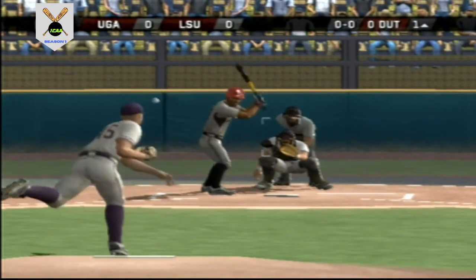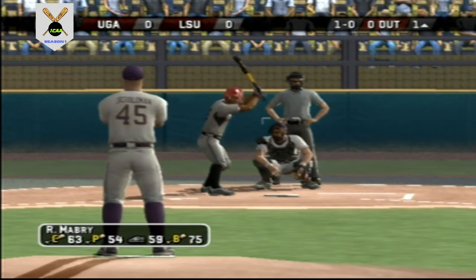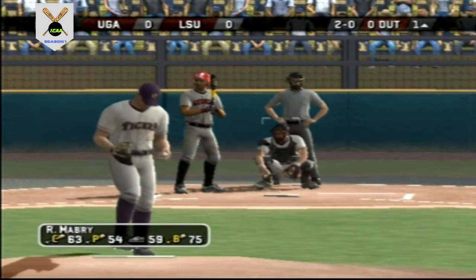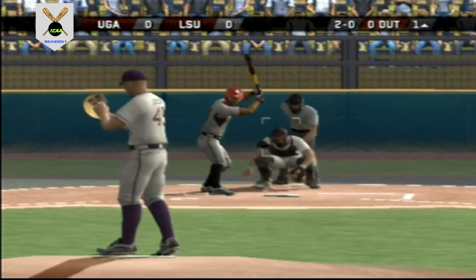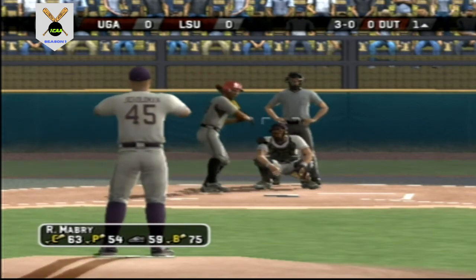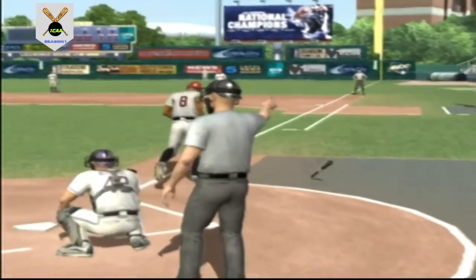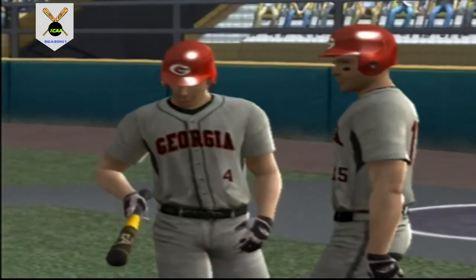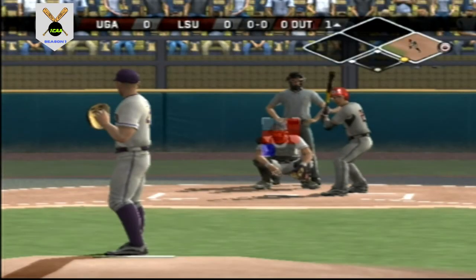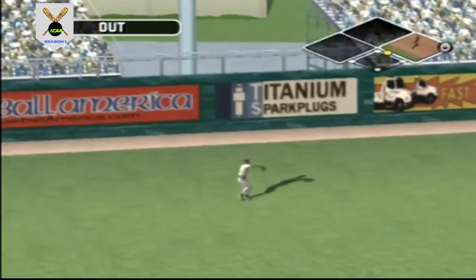And here's the first pitch of the ball game. The batter takes the ball to start this one. Missed with a breaking pitch. Takes one outside. Walked him on four pitches. Number 14 is in the DH spot, batting sixth in the lineup. Skied to left — makes the catch for the first out.